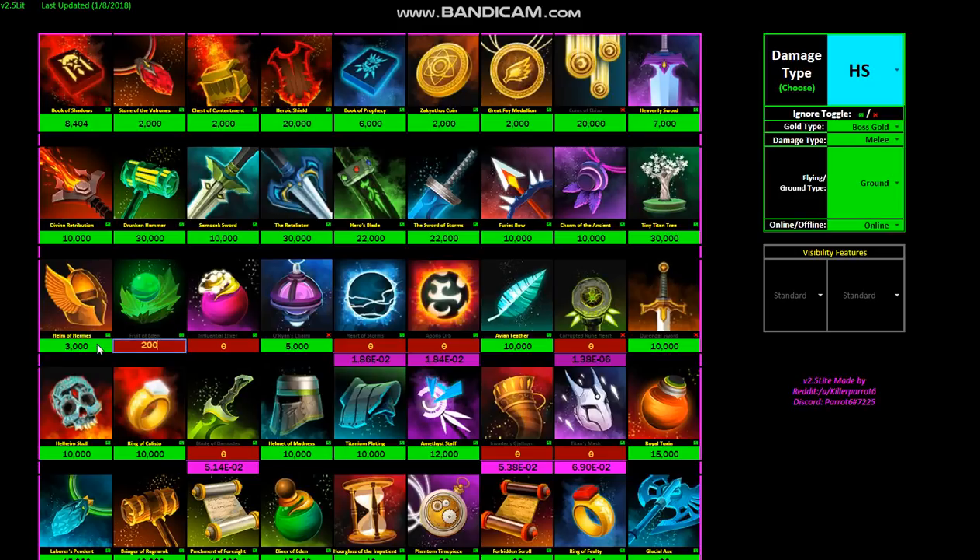Any of these you can disable. Like say you don't have this one — say you don't have Heart of Storms but it keeps suggesting it — you can ignore it here. This one's probably bugged. You can go over and ignore it. Like you probably want Corrupted Runehart ignored. You can ignore it by switching this to an X from a check, so this one's ignored right now and it takes it out of the sort.